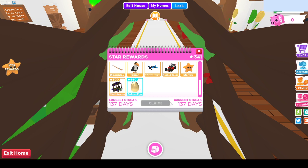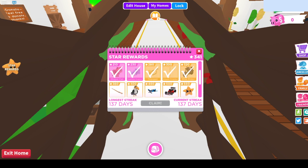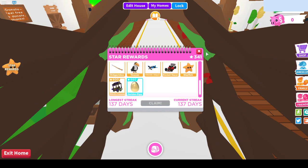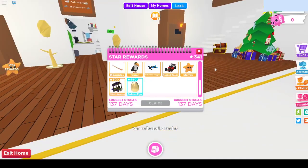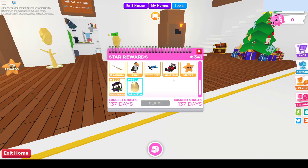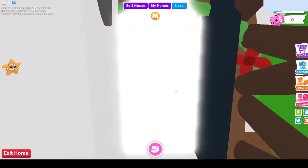Claim. Oh, does it claim the things? I'm so confused. So did I get these things because of my existing streak, I guess? You've been awarded 340 stars for your existing streak — that's awesome! So we've got star rewards here. I am so confused on how this whole thing works, but I guess I got all this stuff. Let's go outside and check them out.